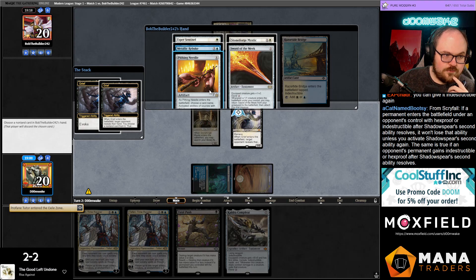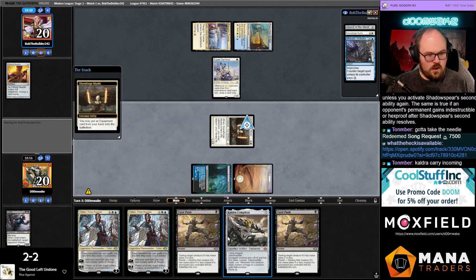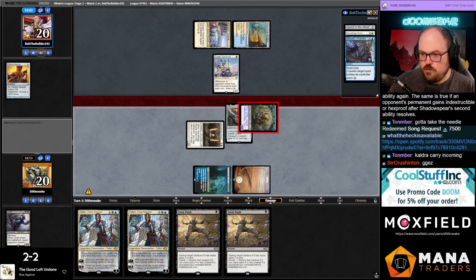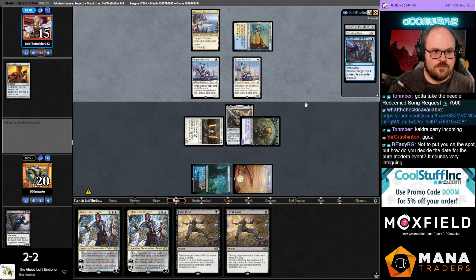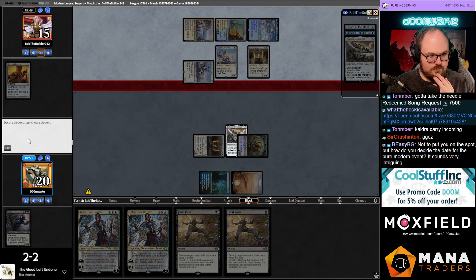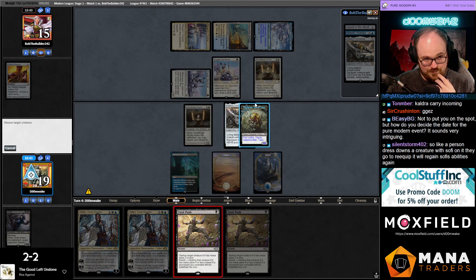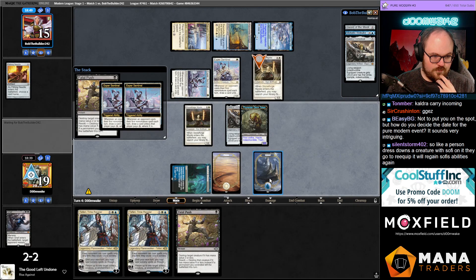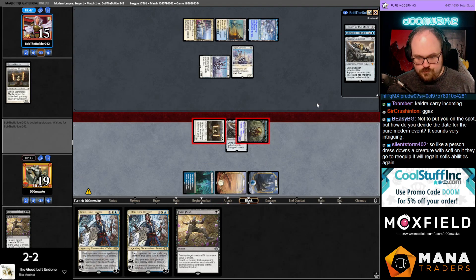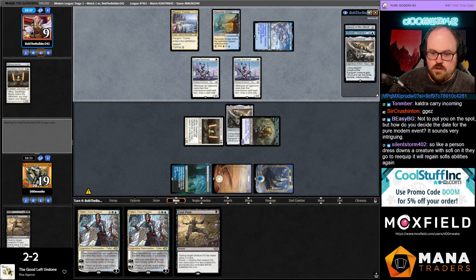I have to take the Needle then. Their hand sucks — two tap lands. Let me just push their Stoneforge. They have to play Stoneforge, right? Yeah, they do. So they have Sword of War and Peace and Rebuke in hand. Could I Teferi-bounce the Stoneforge? It's probably worse. Regarding the Pure Modern event — we did hit the sub goal today. I'm trying to give people enough time to build decks and test. I have two dates in mind: the 26th of this month or the 9th of September.